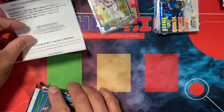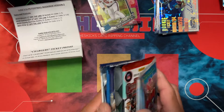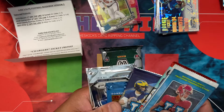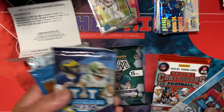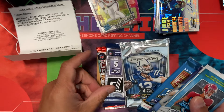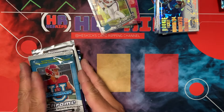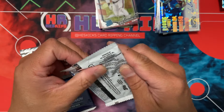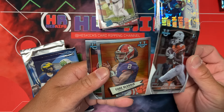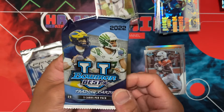I'll put the hits up here. This is an interesting box — it had two or three different potential configurations and it looks like I got the Mosaic one. So there's Mosaic First Off the Line 2023, Contenders First Off the Line — this is Burrow's year, which is a big one — and then Elite, plus Prism and Bowman as bonuses. Always love the bonuses. This is about $240 a box so trying my best to get something nice. This is Bowman's Best.